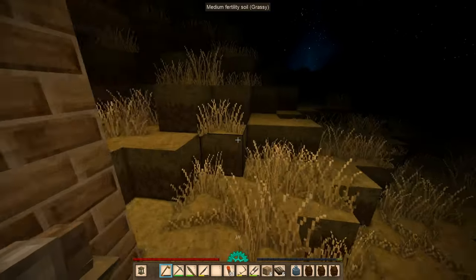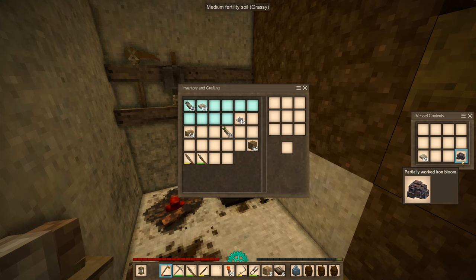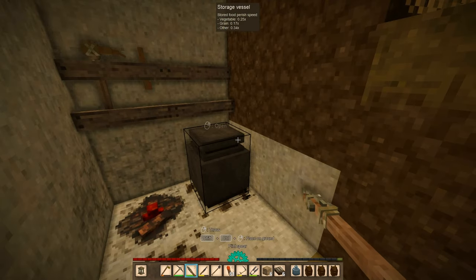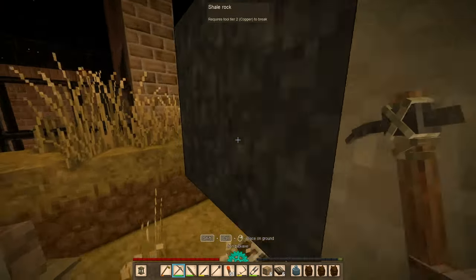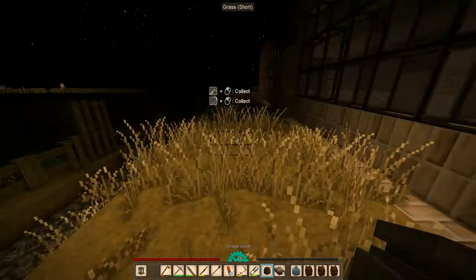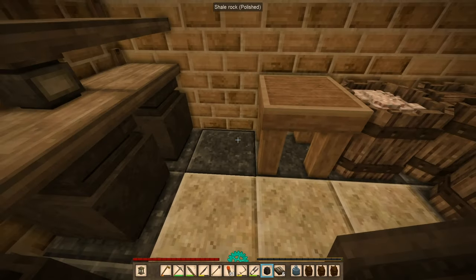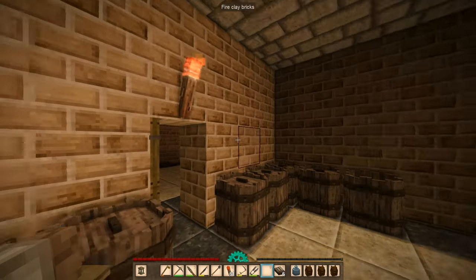We'll pick that up. And then I can finally work on this iron bloom. Oh, I have a shovel here! Guys, I have a spare shovel. And I also have another storage vessel. So that makes eight that I have. I think this is pretty much filled up.